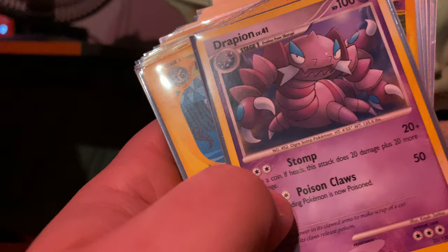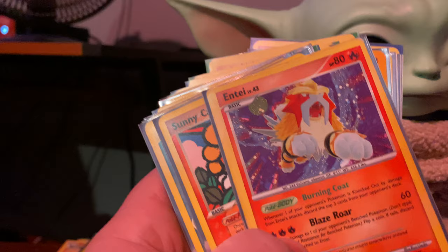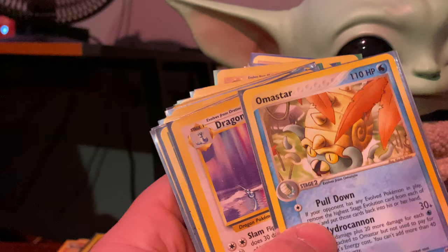Kingler from Fossil, Tentacruel from Fossil, Rattata from Base Set, Drapion — don't know what set that's from — Arbok from an e-reader set, Entei, Sunny Castform, Omanyte from an e-reader set, Dragonair Base Set.